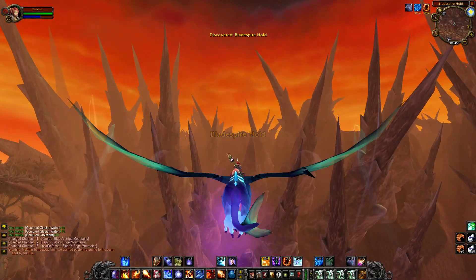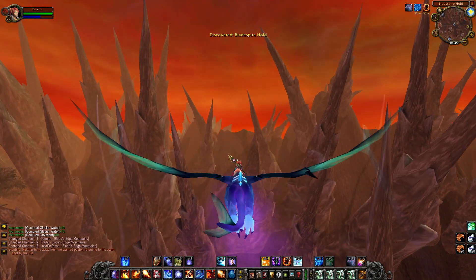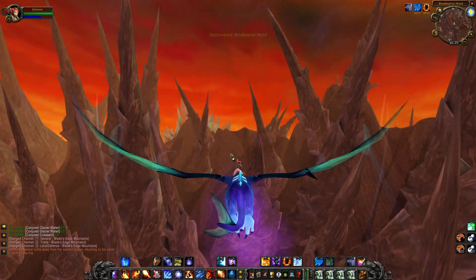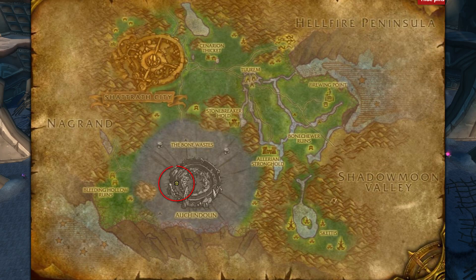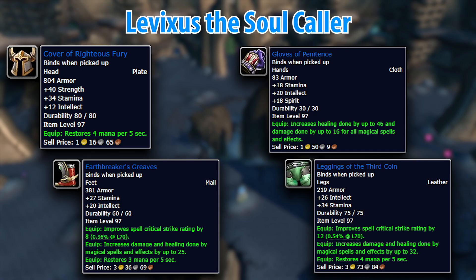Around midway through your leveling process, you're going to start hitting some quests that give you decent rewards. You're going to want to stop by and complete this quest chain until you're tasked with retrieving the Book of the Dead from Levixis the Soulcaller. This quest rewards very good elemental shaman boots, some very strong healing gloves, and decent balance druid and elemental shaman legs. While none of these are pre-raid BIS, they're just under that level of quality — and it's a level 64 quest.